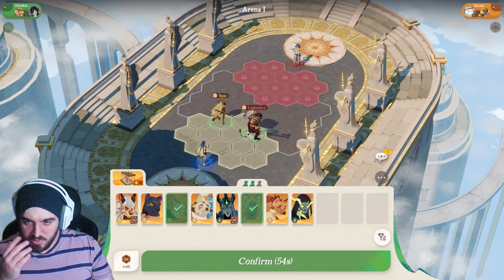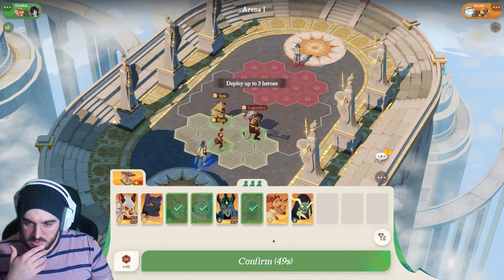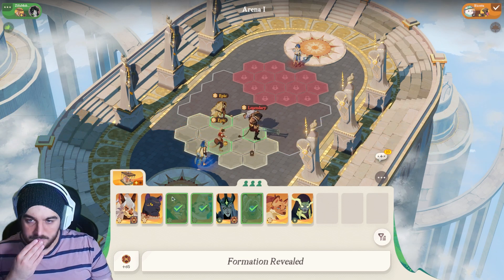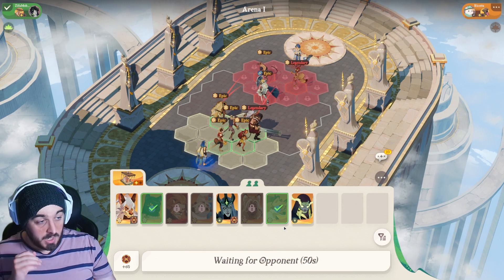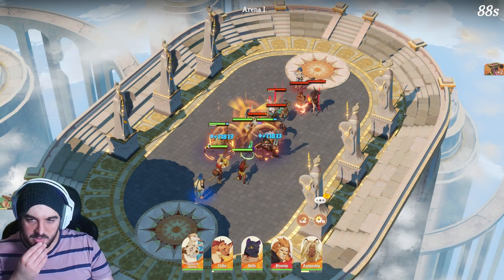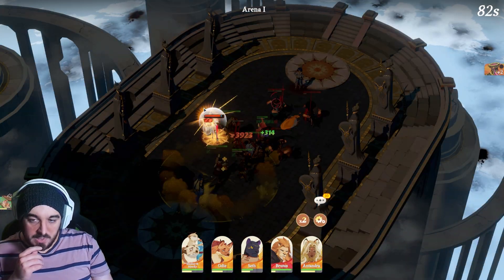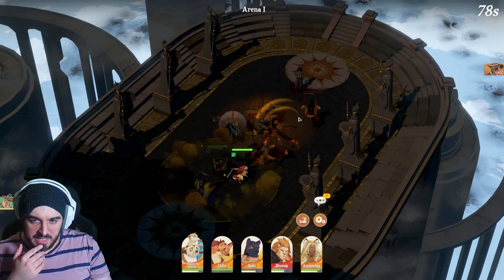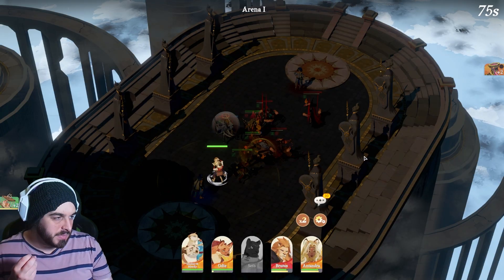We actually did get a tank — we got an Antandra! We're going to run these two together and run Smoky, then OD and an assassin character. Let's see if this works. Our opponent has a Rowan, which is a very good support to have in this mode — getting ultimates charged up quickly is really powerful. We need to get a couple picks here to win.